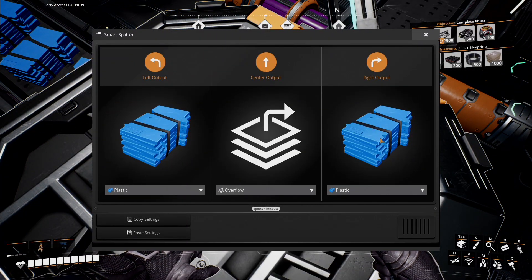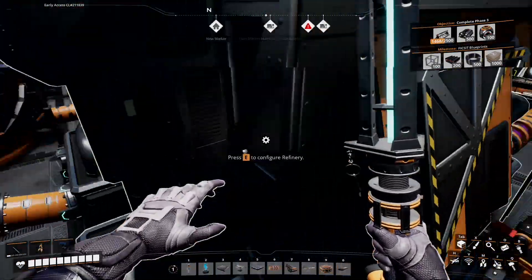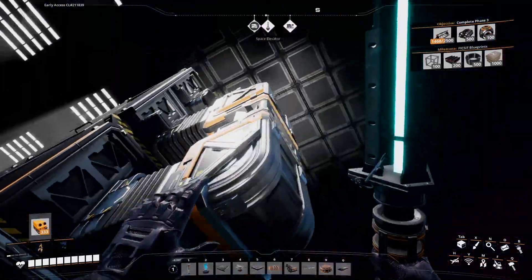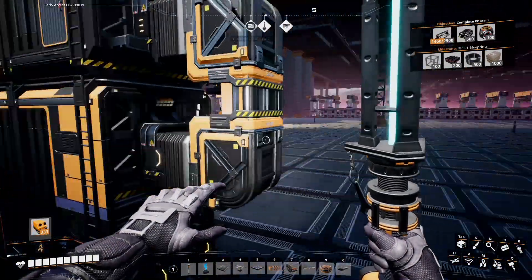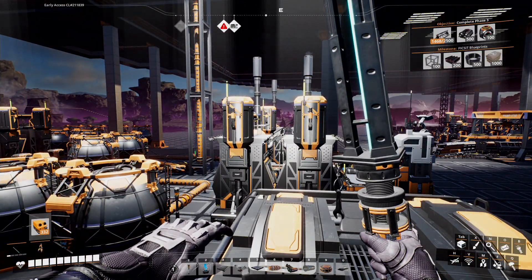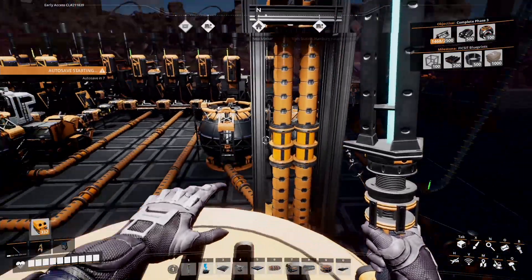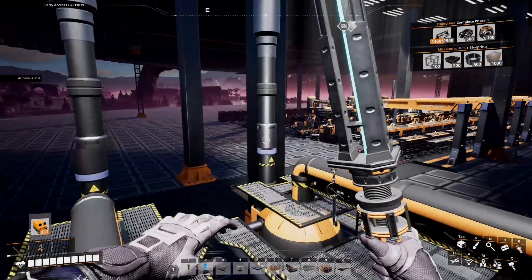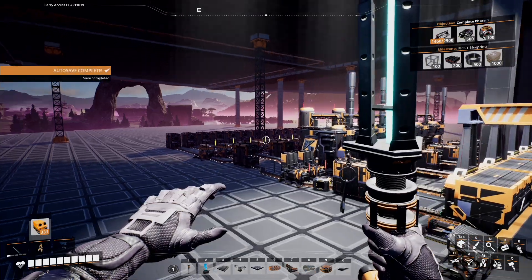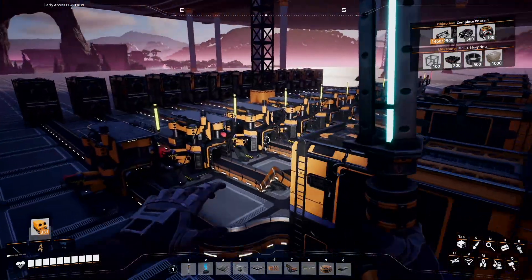I made a smart splitter where the overflow goes in the middle and plastic goes left and right. On the right we have production of empty canisters, which we use together with fuel to make packaged fuel. As you can see we have a lot of packaged fuel so I can boost around as much as I want with my jetpack. Eventually we'll be getting the electric jetpack which will let us simply fly around freely. But for now, that's about what I have in progress.